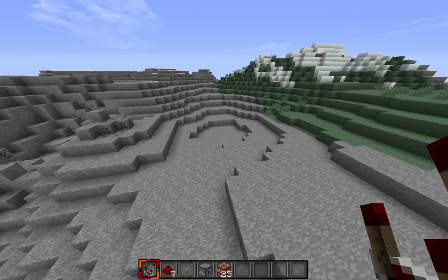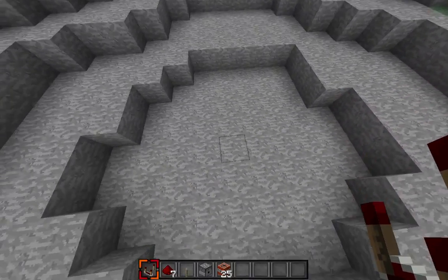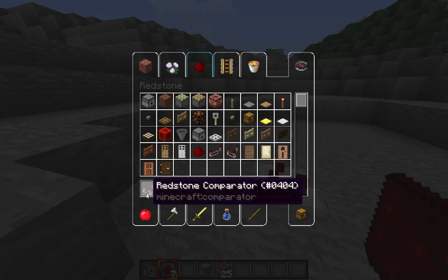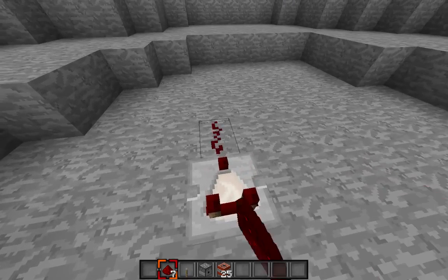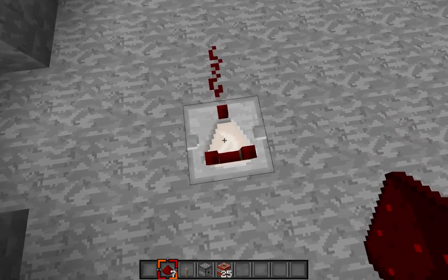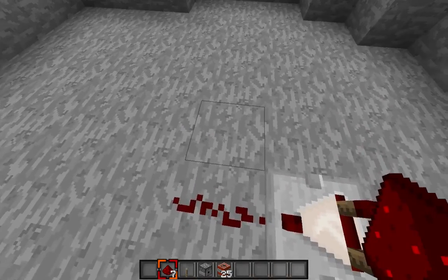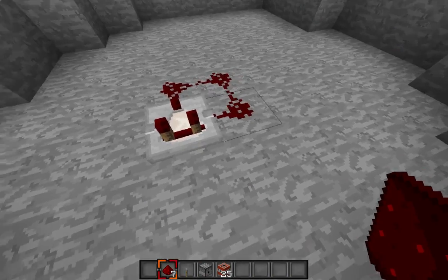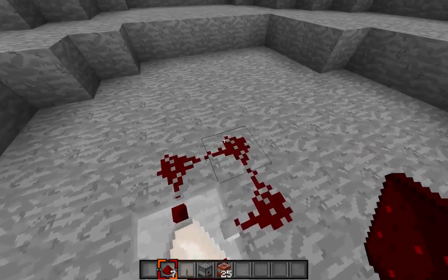So we're going to go over here — let's see how my framerate is. Okay, it likes me right now. Let's go like this, place that forward, so we no longer have our comparator. Now you're going to build out one — you can see the triangle right there. Build out one to the right of that one, so now you're going to go like that, and then build back. You're pretty much building a loop around the right-hand corner of it.